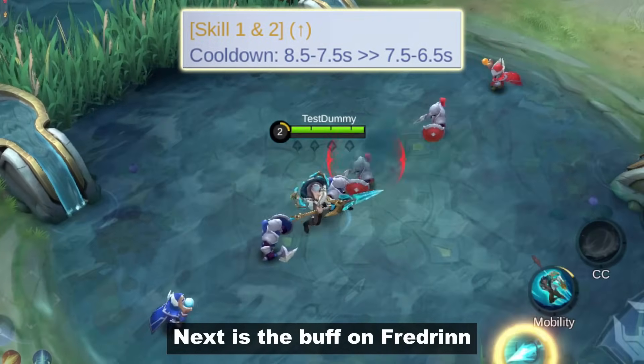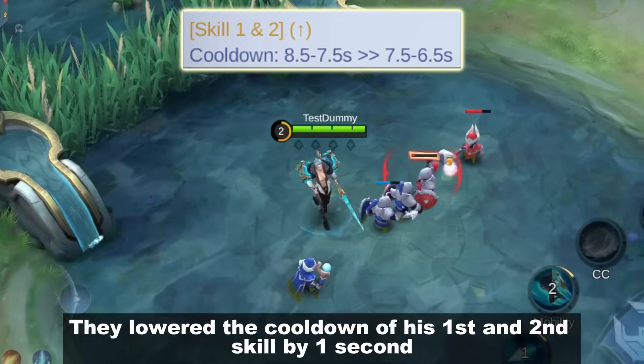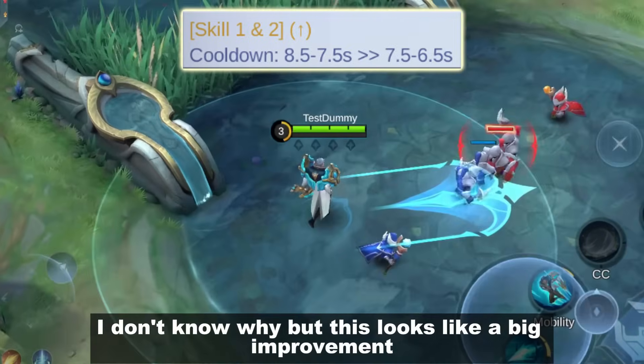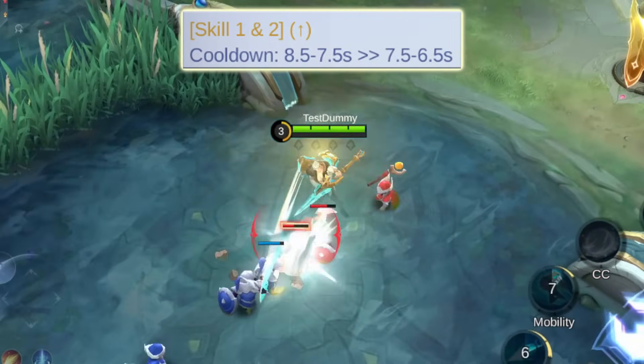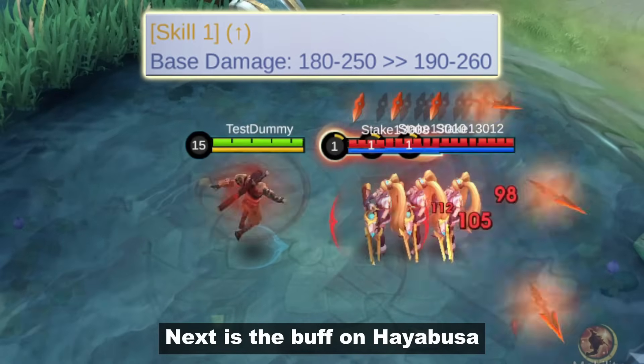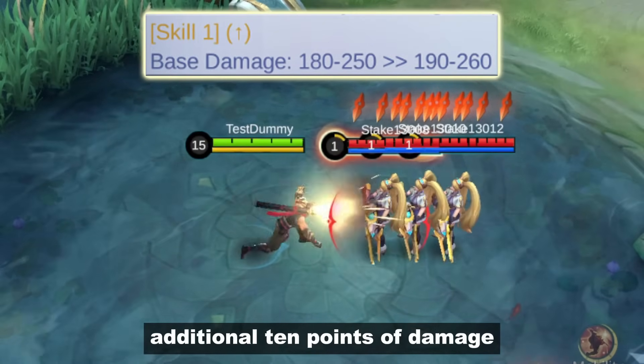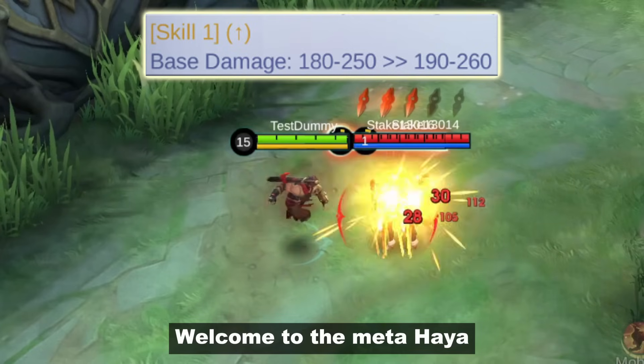Next is the buff on Fredrinn. They lowered the cooldown of his first and second skill by one second. I don't know why, but this looks like a big improvement. Next is the buff on Hayabusa — his first skill gets a life-changing additional 10 points of damage. Welcome to the meta, Haya!